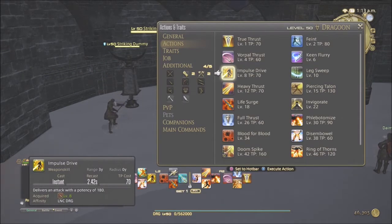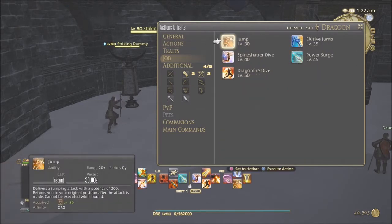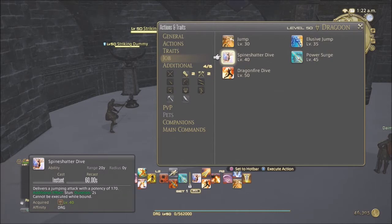I do try and throw in Leg Sweep whenever I can, but do take care in some boss fights. For example, in the Ifrit story mode and Ifrit Hard, you can actually stun Ifrit, so you want to be careful not to use Leg Sweep in that fight. Same goes for Spine Shatter Dive's stun — take care with that as well.